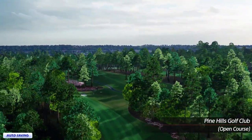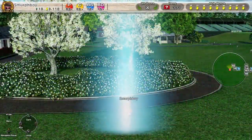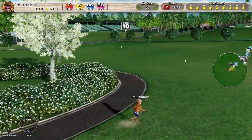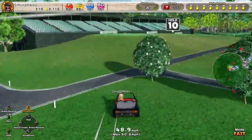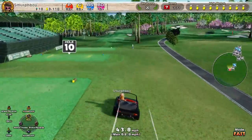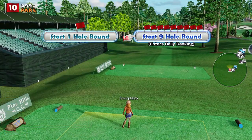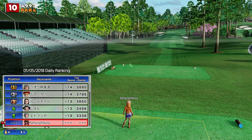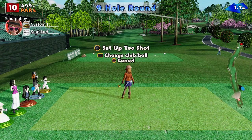Welcome back everybody. It's Mario Everybody's Golf on PlayStation 4. Playing Pine Hills today, the Inlet 9. It's Long Tees and Tornado Cups, which is a setup I've not set a score on. We're going to use the custom clubs. Someone's got 14 under on this setup. We'll see what we can do.